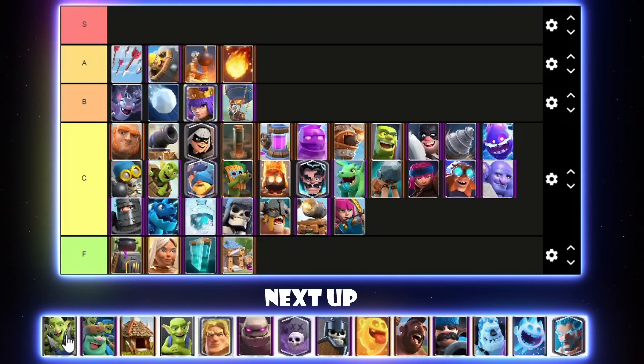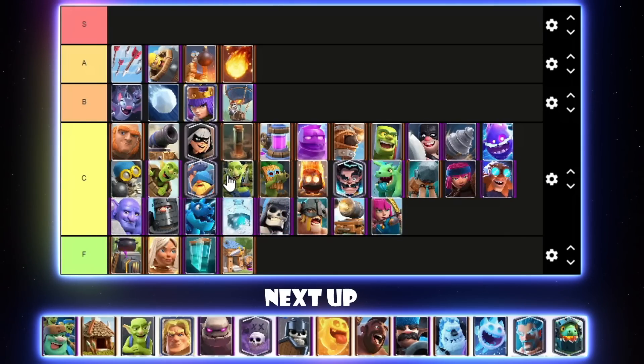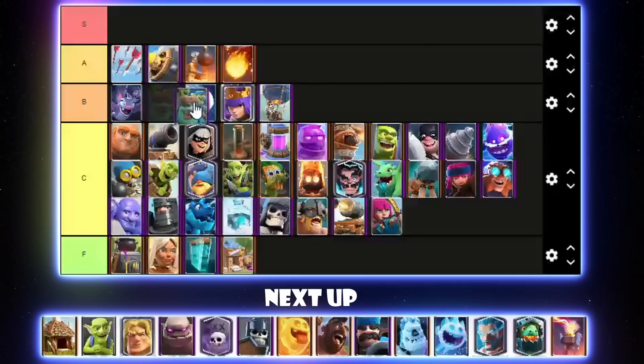Goblin Gang has made a comeback in Log Bait — it's not horrible, not too good either. I'll go for it above Dark Goblin in C tier. Goblin Giant has been so good recently compared to what it used to be. I do want to rank it kind of high because it's also super good with Sparky right now — it kind of made Sparky come back. I'll put it in B tier, below Snowball.